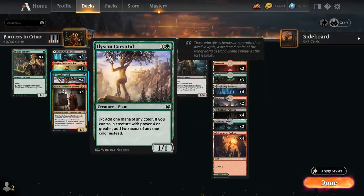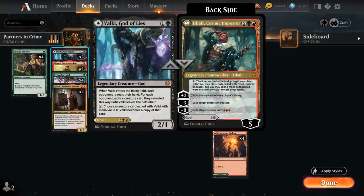Karyotid is only legal in Bo1 as it's present in one of the starter decks. If you're playing Bo3 you'll have to replace it with any other 2-mana ramp creature — there are plenty of decent options. I'm going with Karyotid here because it adds 2 mana of any one color if we control a creature with power 4 or greater, which our deck is pretty good at providing, and it can help us play a Tybalt later by providing that one extra mana.